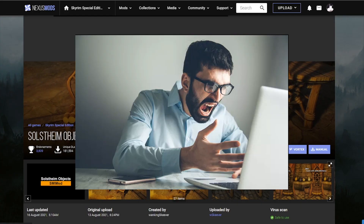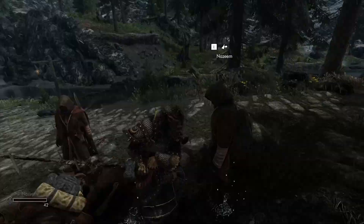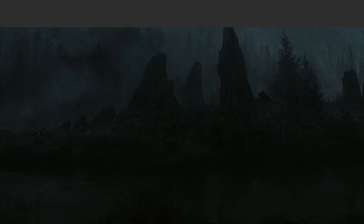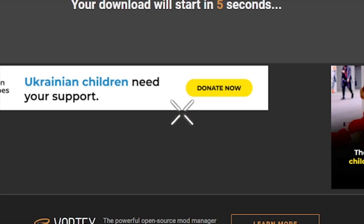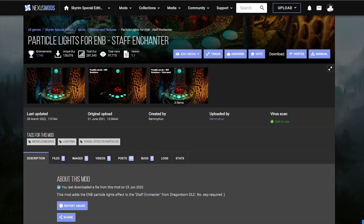Let's enhance some of the textures in Solstheim. Go and download this mod right here and fix how the furniture looks in Solstheim. Grab this — you know you want it, you know you love it. And let's also install particle lights for those. So go ahead and grab the second file, which is the one we run.